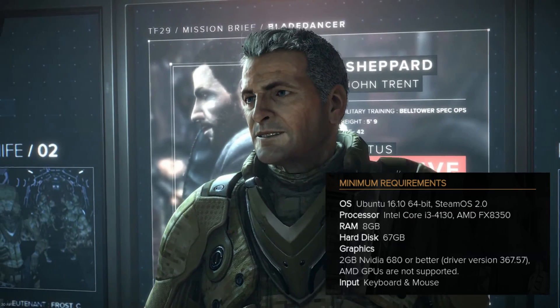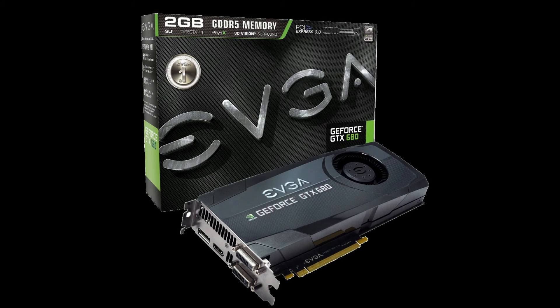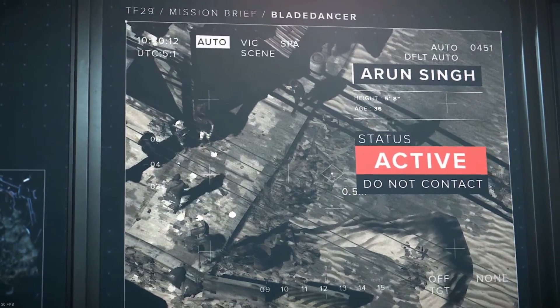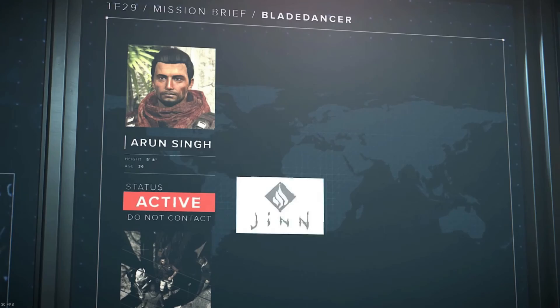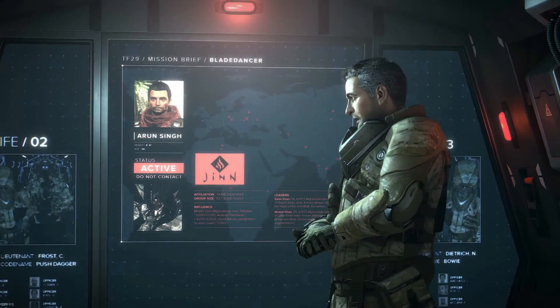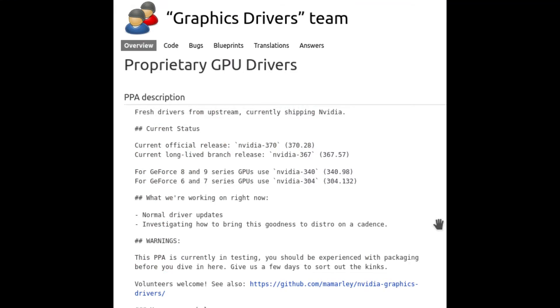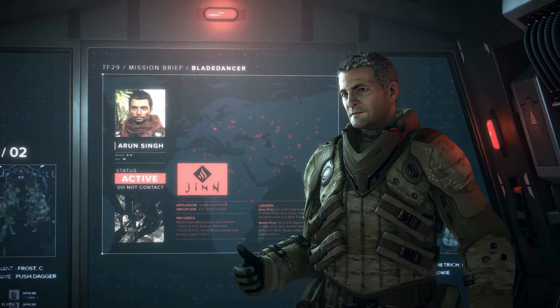For graphics, the minimum requirement is a 2GB Nvidia GTX 680 or better, using driver version 367.57. Keep in mind that this driver version is not included in the default Ubuntu repos, so you'll need to add a special driver repository. I added a PPA to get the latest driver version and made sure I was up to date — so keep that in mind if you buy this game.